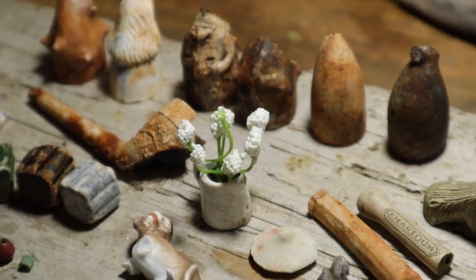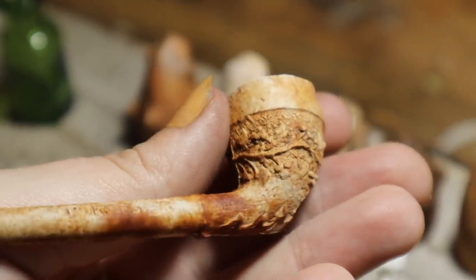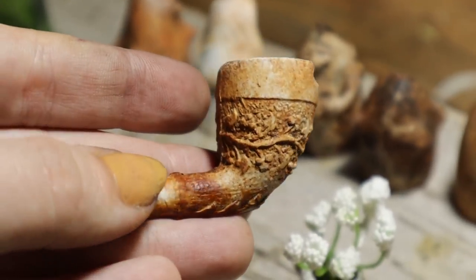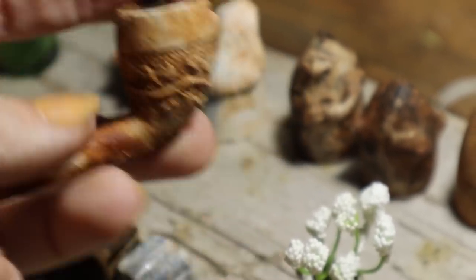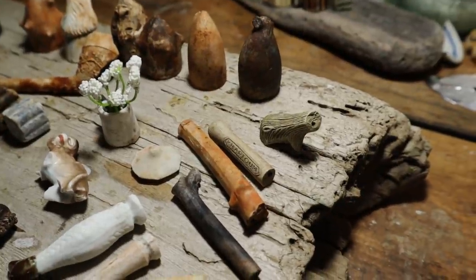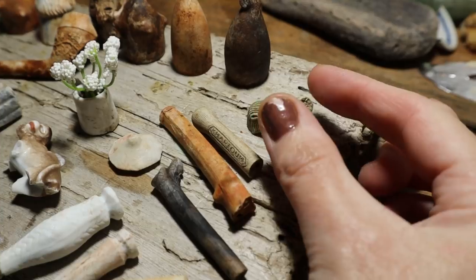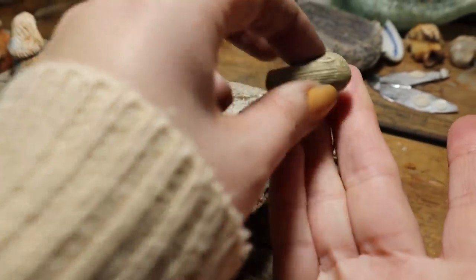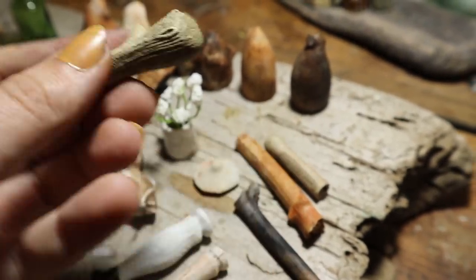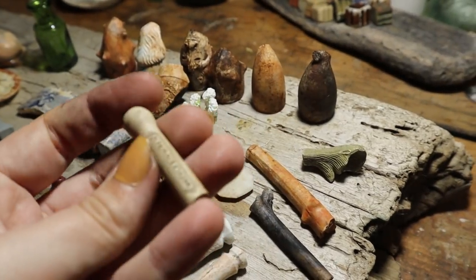They were my pipe bowls — I think they were my favorites. There are some stems there too. This beautiful one — it's such a shame that it's so damaged. Anderson. I've found bowls and Mum found stems. I like this one because it looked like wood — it's nice, might have been an acorn one.